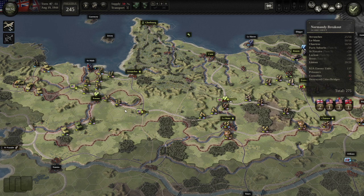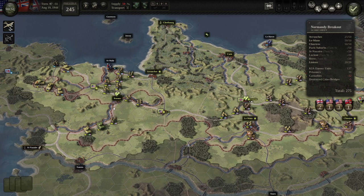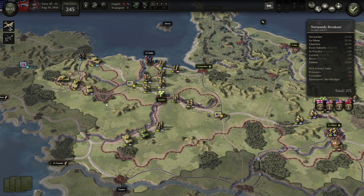Welcome back everyone to Unity of Command 2, episode number 6 of our Normandy Breakout campaign. This started off as an overview tutorial, but now we're just diving really into it. I find I'm really getting engaged by this game. I'm liking it more and more the more I play it. I think it's also because of the way this scenario is set up.